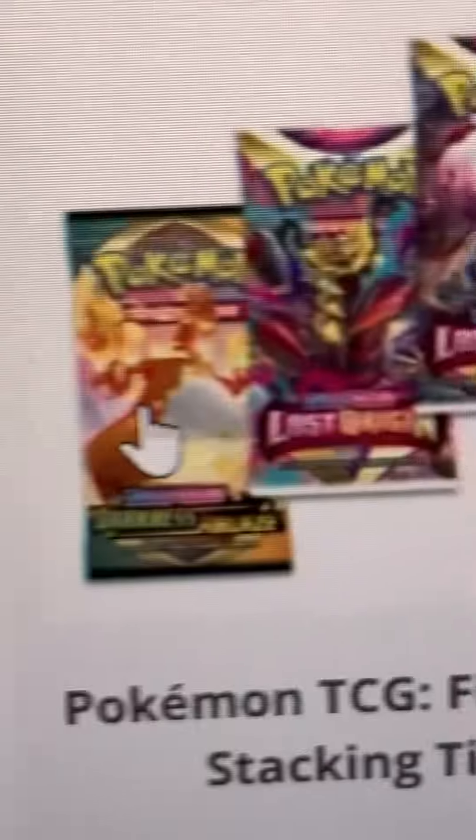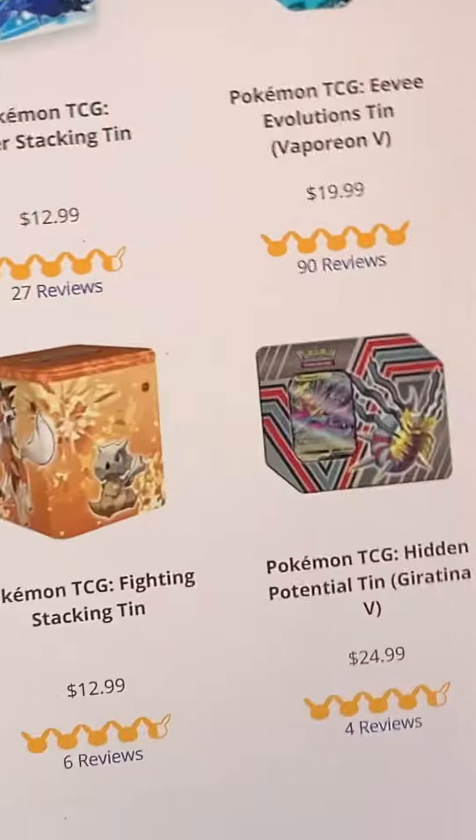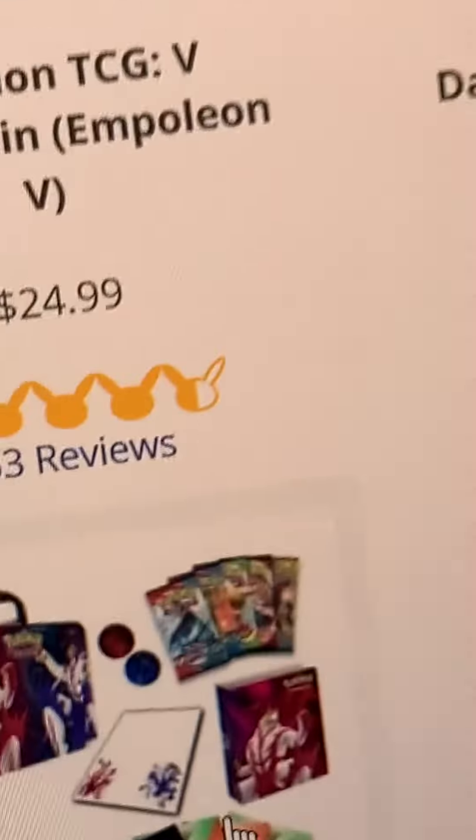Wait a minute, what is going on? Why do you have — there's a Blaze? I thought it was Chilling Reign or something. The Striker tins have the newest packs — it has Brilliant Stars. No, no, no, no — why do you all have Chilling Reign? Those are old.